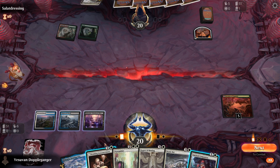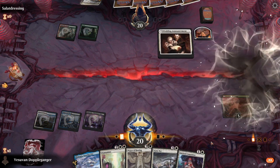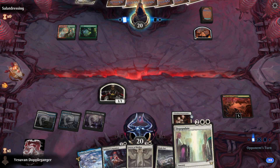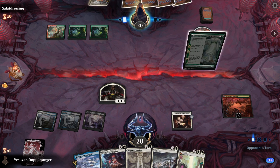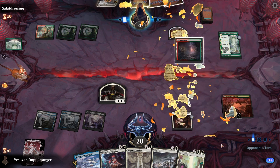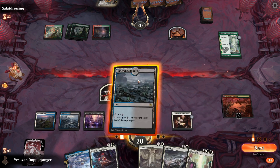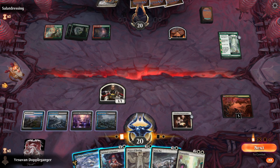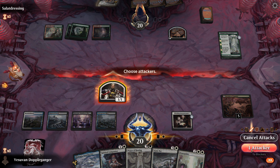What I'm worried about is us not really having an answer to a reanimation spell that they play. I almost think we have to be the aggressors now. I'm not really sure what they would use to reanimate — usually reanimator decks are black. Let's go ahead and attack.